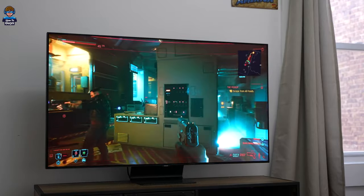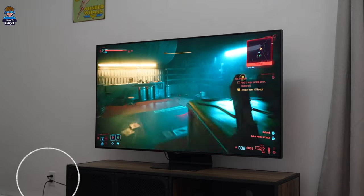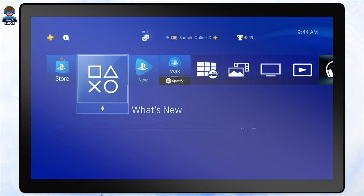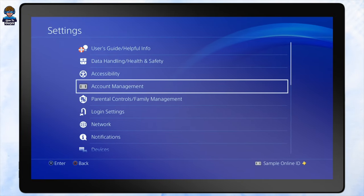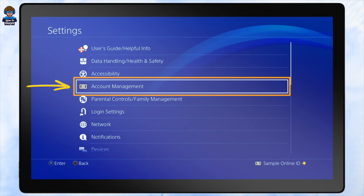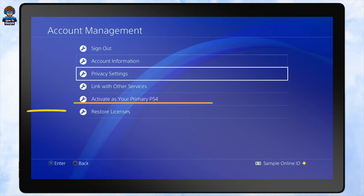First things first, make sure your PlayStation is connected to the internet. Once you confirm your PlayStation has an active internet connection, go to Settings and right over here select Account Management. Then, going into that, select Restore Licenses.